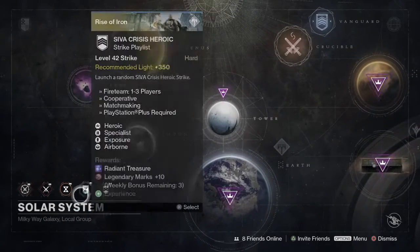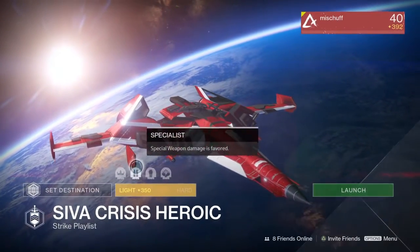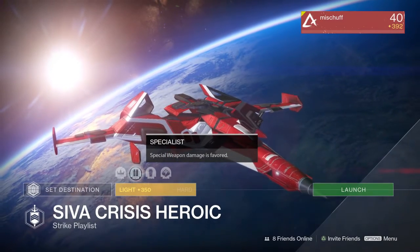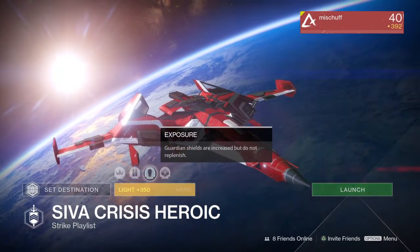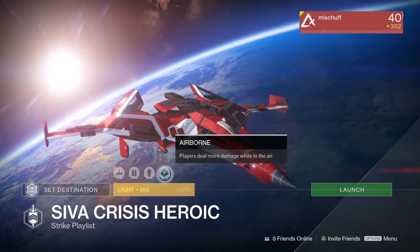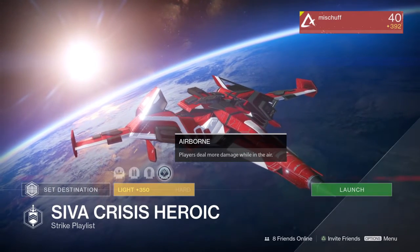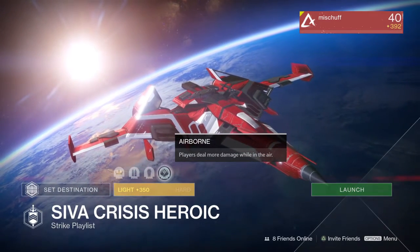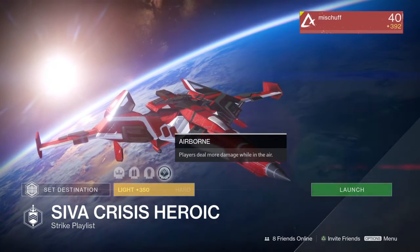Moving on to the SIVA Heroic Crisis playlist. The modifiers for this week: we have Specialists, where special weapon damage is favored. Exposure, where Guardian shields are increased but do not replenish. And Airborne, where players deal more damage while in the air. So for Titans, maybe use the Imperium Bellicose, pop that with a sniper, and you can get off some pretty good damage with the Specialist perk.